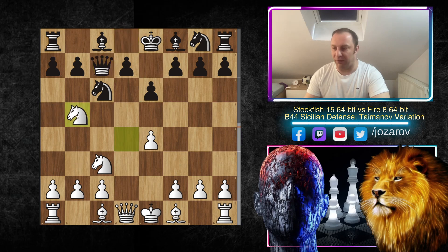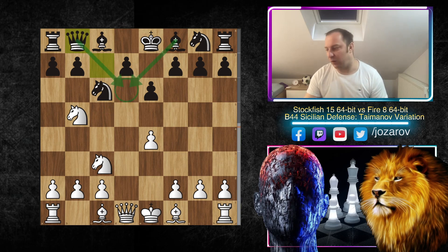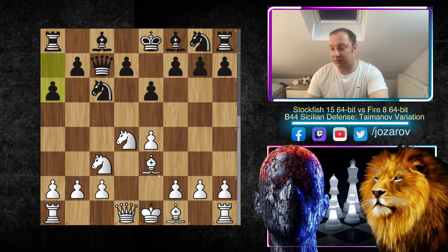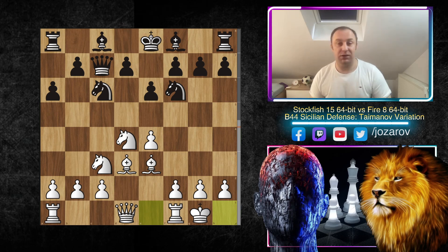Of course Knight to b5 is not working immediately — Queen to b8 was going to happen and Black still has perfect control of d6. So nothing wrong with Black's setup so far. That's why White is not playing Knight to b5 here. Stockfish develops normally with Bishop to e3; a6 prevents Knight to b5. Stockfish plays Bishop to d3, Knight to f6, and now kingside castling.